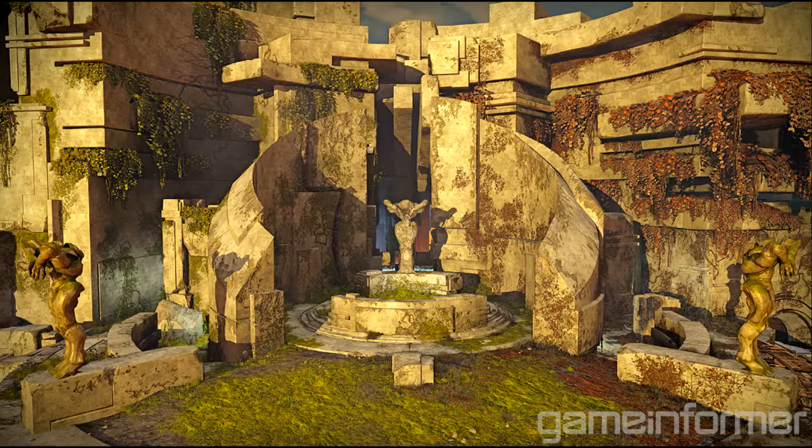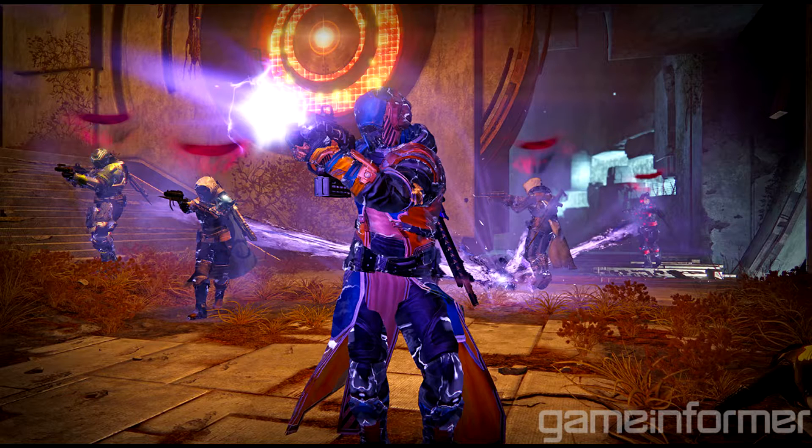From what it looks like, this could be a main choke point where most people will go and get a lot of kills. Now obviously you can't see much of the inside, but this could be a second image of the map, or a second map entirely. As you guys can see, there are some Guardians tethered here and it does look similar — you've also got a Black Garden feel about it, with all the stone and grass everywhere, grass coming down from the stones.